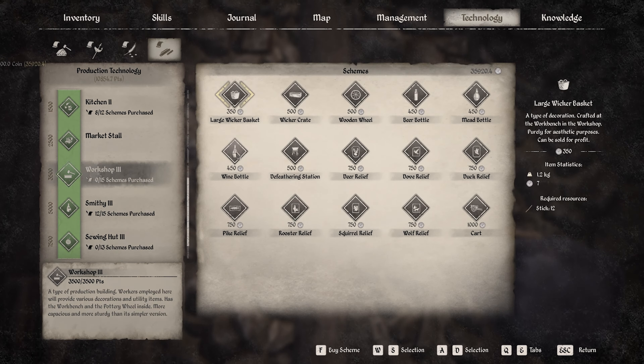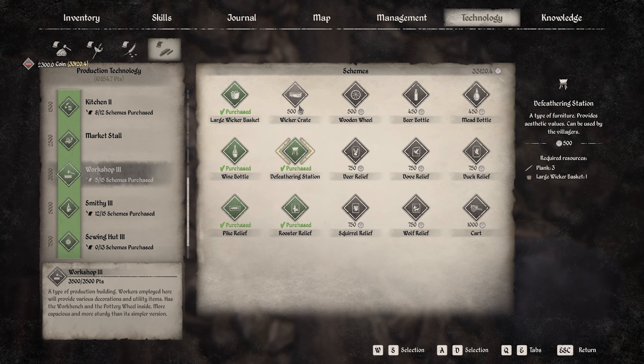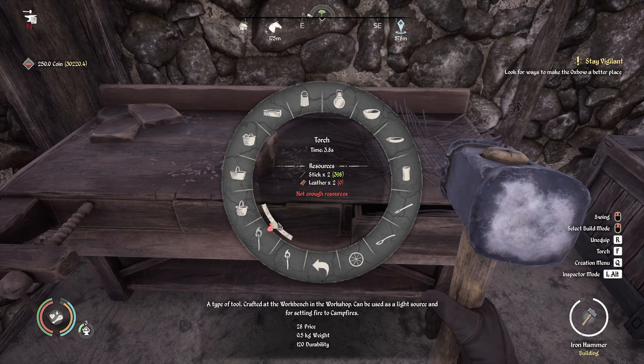Workshop three - there we go. I don't need these relief things right now. Let's go back in here so we can actually get one of everything. Torch is locked. Let me put one on there - if I go in here I should be able to make it. Torch - there we go, done.